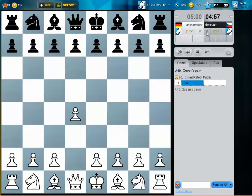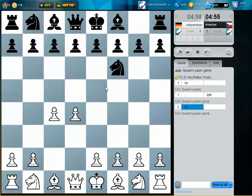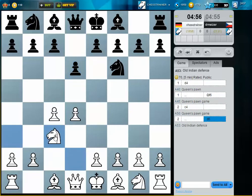We play against Dr. Melzer, 2100. E5 or G6? E5.